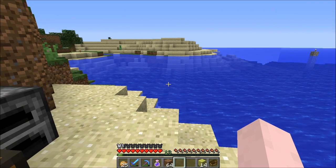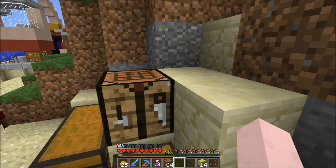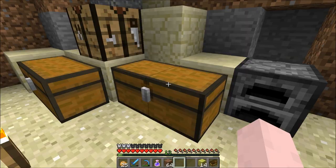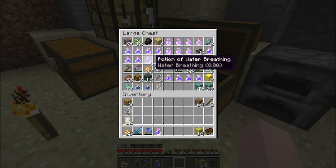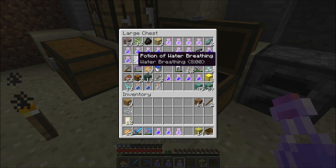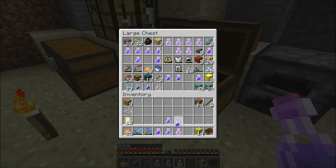Hello everybody, and welcome back. It is Jeff again, and I'm still on the island. I'm going to put on my helmet and see if these guys see me. I'll grab a night vision, a water breathing, and an invisibility potion again, and stock up a similar set right next to it for a second round if needed.